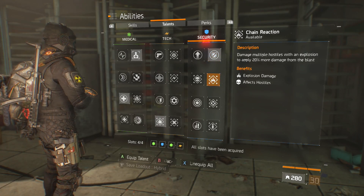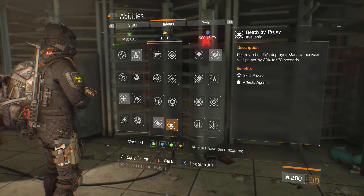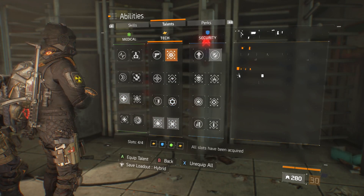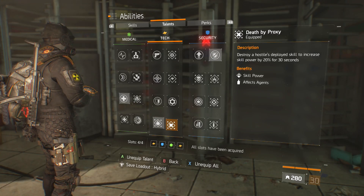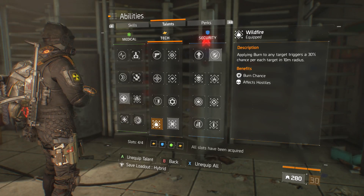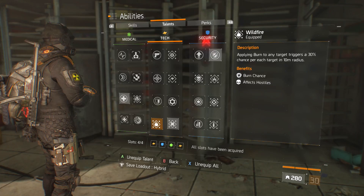Actually, I don't run Triage on this — I run Death by Proxy, Wildfire, Critical Save, and On the Move. Death by Proxy: destroying hostile deployed skills increases skill power by 20% for 30 seconds. I did a demonstration in the DZ with this build. When I have Talented proc and Death by Proxy pop together, I think it goes up to 25k damage — that's the highest I can get it. It actually shreds.